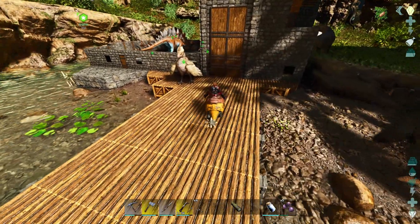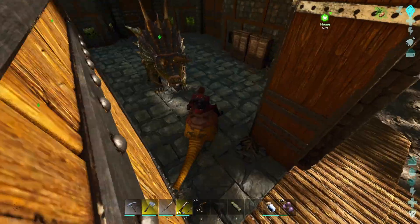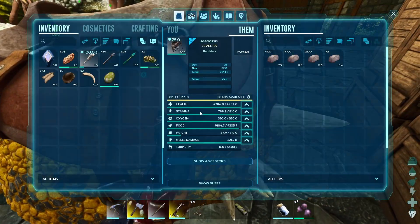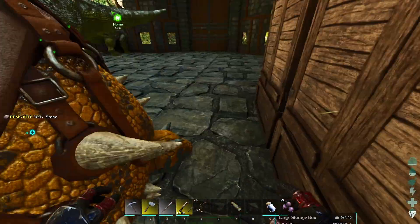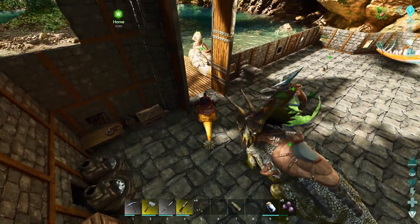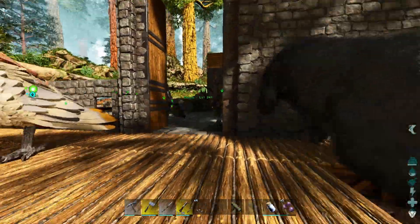Now I'm going to put this stone away so I can show you the next part. When you're looking for one of these, there are two main places I look for them. I look for them here in the redwoods because I'm building my main base here — they're pretty abundant here. The other place would be around the volcano; they're pretty easy to find on the slopes of the volcano.